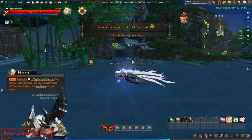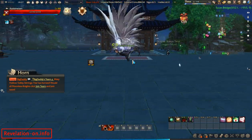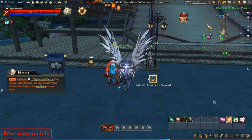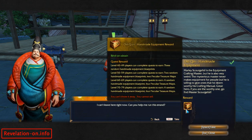It's super easy to do but you will need to have some coins on you because you'll have to spend them on the auction house. This quest is a bit annoying — this NPC gives it to you. Let's talk with him and here it is.